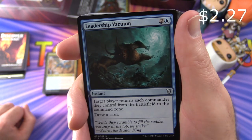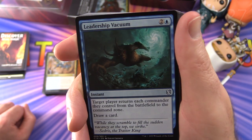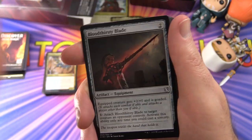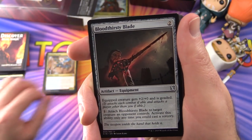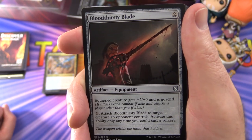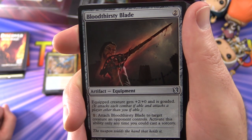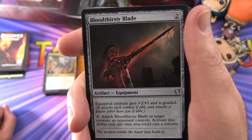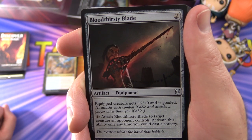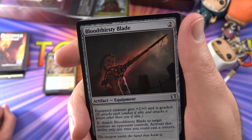Next up is Leadership Vacuum — target player returns each commander they control from the battlefield to the command zone, then draw a card. That is a bit of a game changer. Bloodthirsty Blade is an equipment: the equipped creature gets +2/+0 and is goaded, so it attacks each combat if able and attacks a player other than you if able, for an equip cost of one.